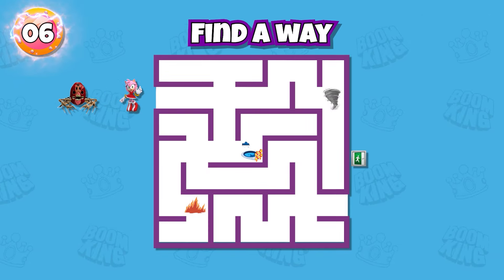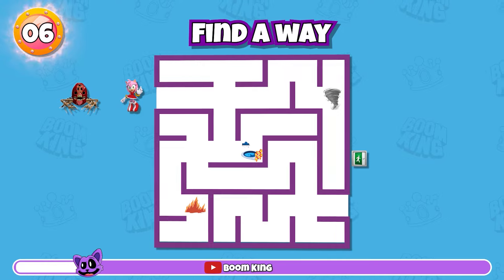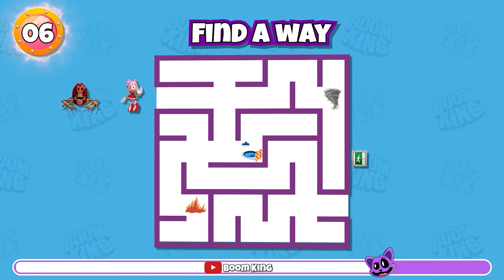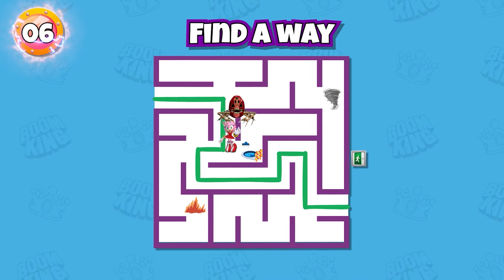Round 6 — find a way for Amy Rose to escape from Zuchosis Parasite's pursuit. Yes, this is the right way.